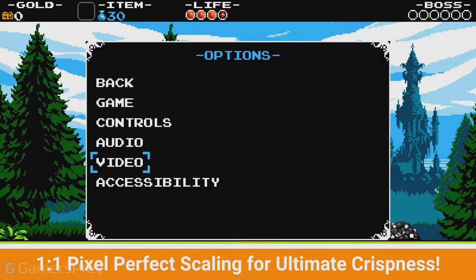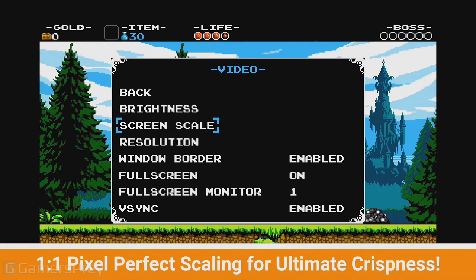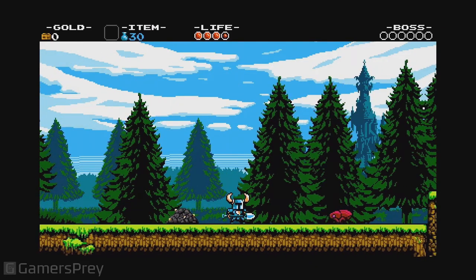First, a 1 to 1 pixel scaling option has been added to applicable platforms. It can be found within Options, Screen Scale menu. Enjoy that pixel-perfect image.